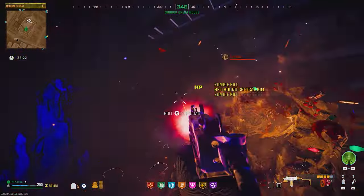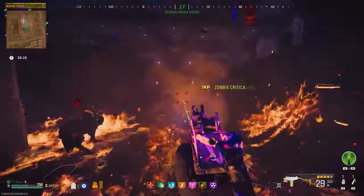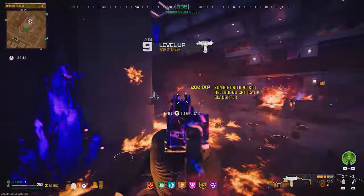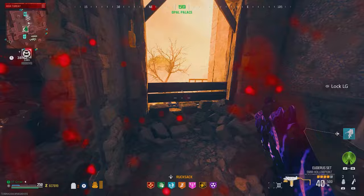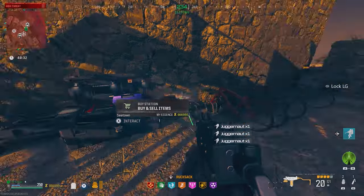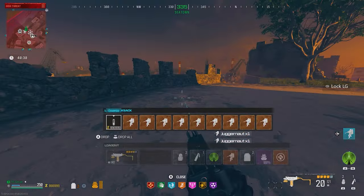This is how you can easily farm Modern Warfare 3 Zombies camos and rank up your guns with this super easy glitch. You can equip any gun that you want camos or levels on and load into a game. You will not need anything for this glitch, but to make it way better, make sure you grab at least one Juggernaut suit, but this is not required.